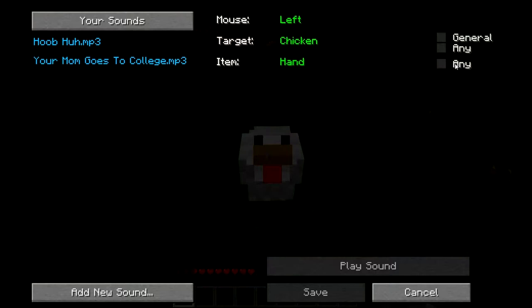Now these buttons over here on the right, you can set it to general, to passive mobs — so any passive mob that you left click with an empty hand, any entity that you left click, or any item in your hand. It can be empty, or it can be a diamond shovel, a diamond sword — any entity like zombies, chickens, the Ender Dragon — anything pretty much alive.